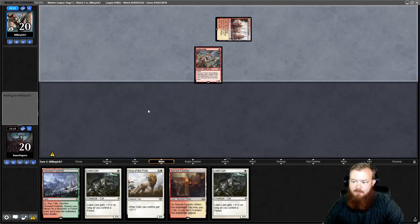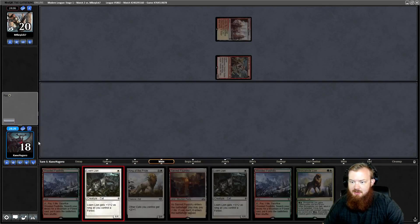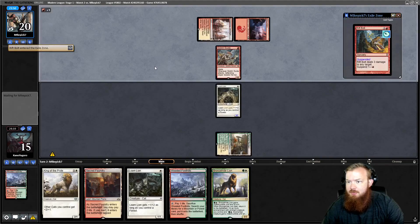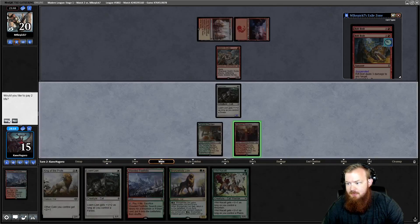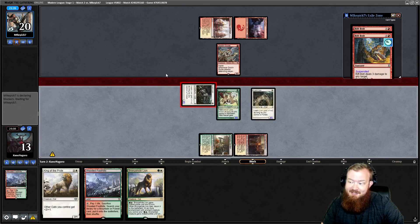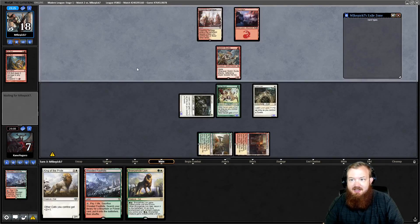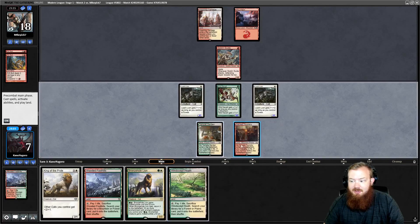Opponent plays a Goblin Guide. They may have to waste bolts killing our Loam Lions. We draw Bronze Hidelion, lead on Wooded Foothills, shock Temple Garden, play Loam Lion and pass. Opponent suspends Rift Bolt twice. We draw Wild Nakadal, shock Sacred Foundry, play Wild Nakadal and a second Loam Lion, attack for two. If they don't bolt two cats, we play King of the Pride and swing for a massive amount. They bolt our face twice instead. We untap, draw Windswept Heath, get a Forest, play King of the Pride, go to combat and attack for nine, leaving back two blockers.